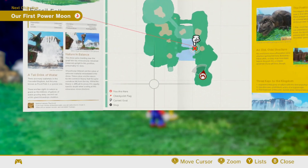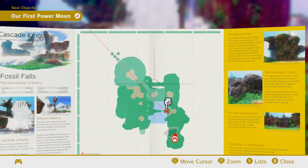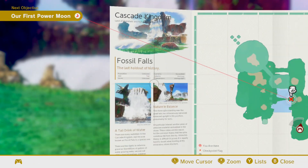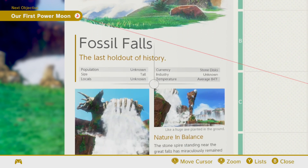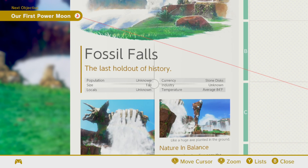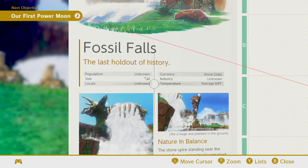I think I'll actually go through these every time that we get to a new kingdom, because they are really nice, and it's awesome that it took time to go through the flavor text and put it in here like this. Cascade Kingdom — land of waterfalls and natural treasures. Fossil Falls, the last holdout of history. Population unknown, size tall, locals unknown. Currency: stone disks.